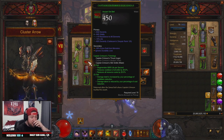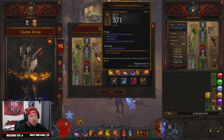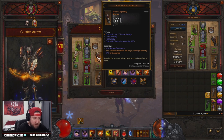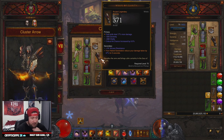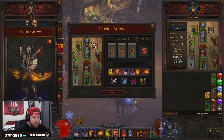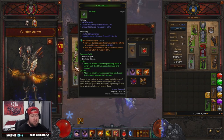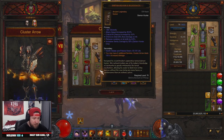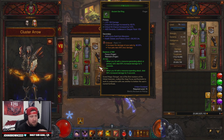We're combining the Marauder set with the Captain Crimson set for cost reduction as well as cooldown for some of our abilities. Then we have Wraps of Clarity for more defense as we spend our hatred with Evasive Fire. Into our rings and amulets, we have Squirt's Necklace for more damage, as well as Focus and Restraint for even more damage.